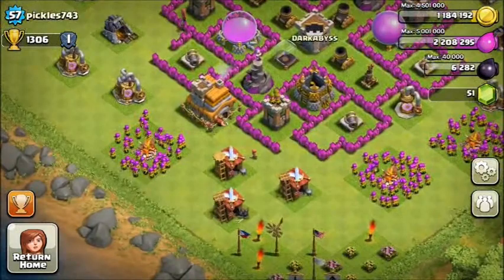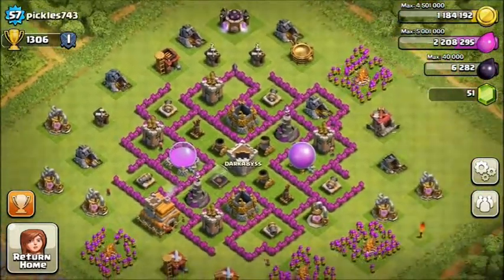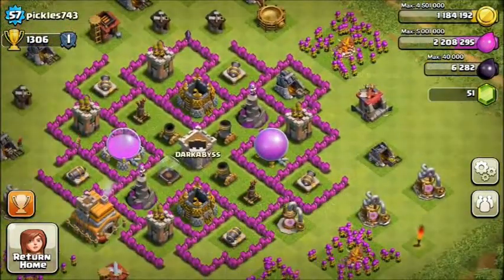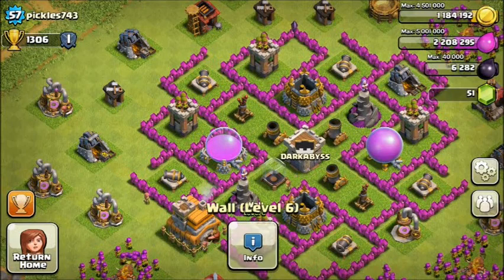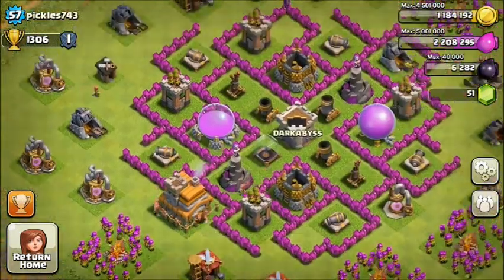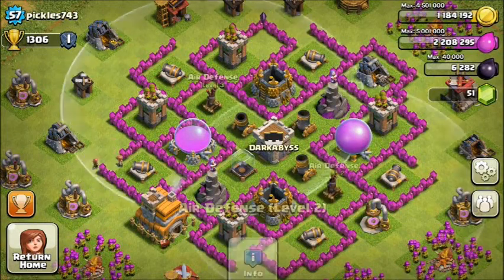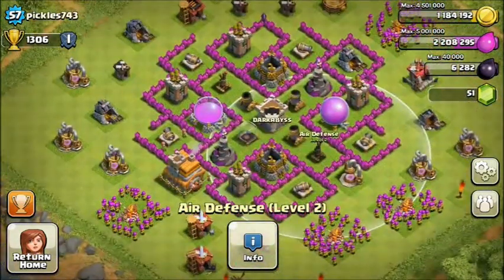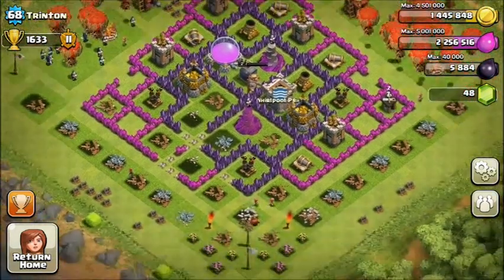Overall you have level 6 walls which help quite a lot for Town Hall 7, but you do need to try and get to level 7 walls. You also have level 4 troops and a level 2 dark barracks, which is really useful. Another thing you need to work on are your air defenses, as they'll come in really handy at Town Hall 8.